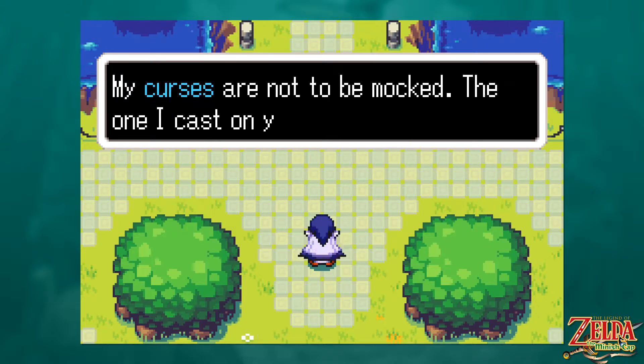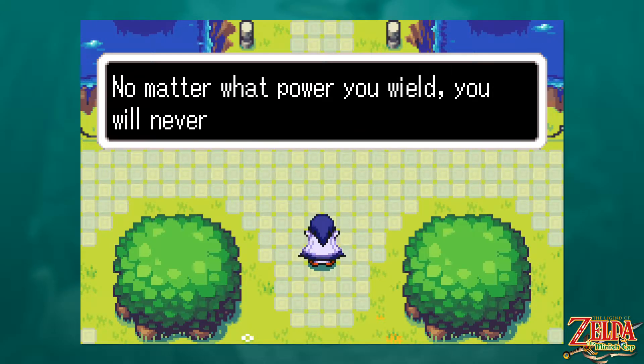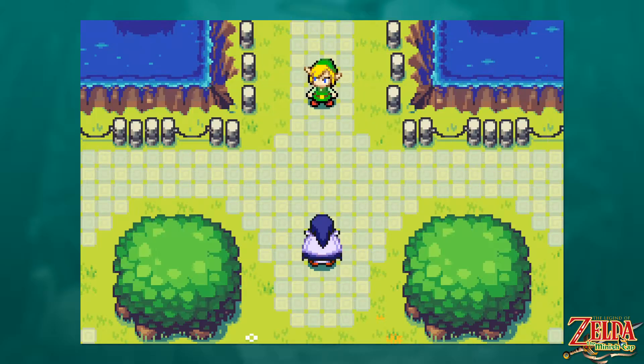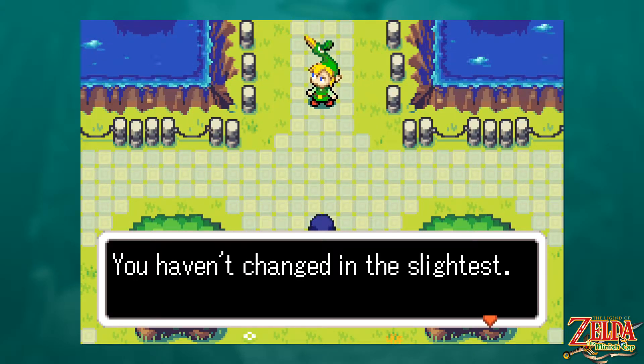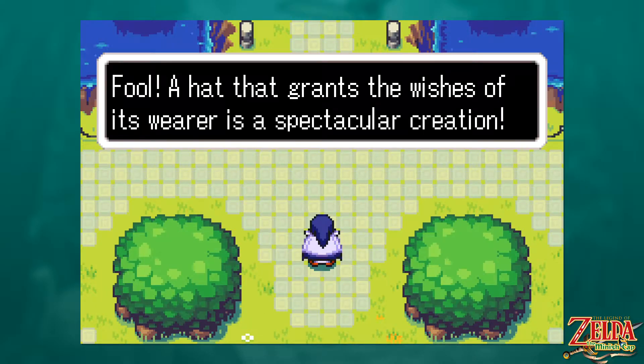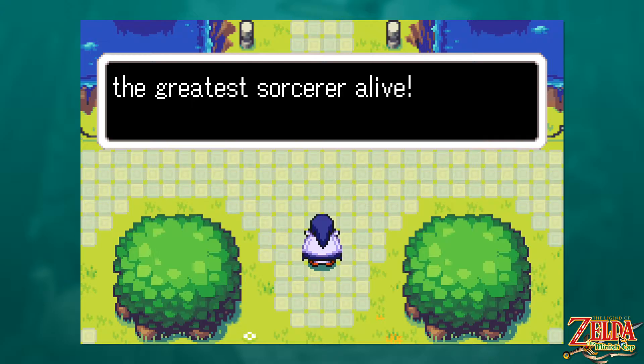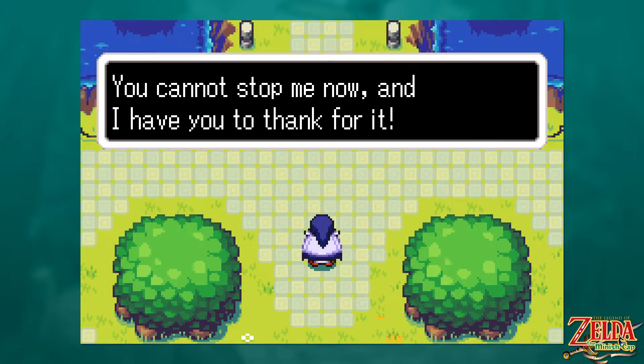Very fancy. So this is the Elemental Sanctuary, where you can infuse your blade with the power of the elements. There seems to be a pedestal for your sword right in the middle there — a pedestal for a sword of master-like quality. Our white sword, which in Zelda 1 was sort of the master sword. I think there's a better one than the white sword, but it's been a long time since I've played Zelda 1.